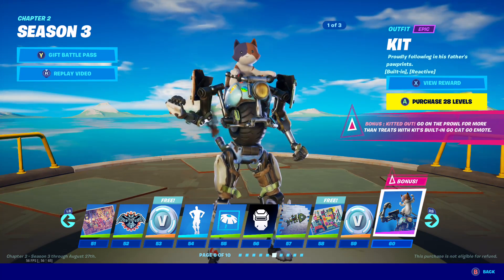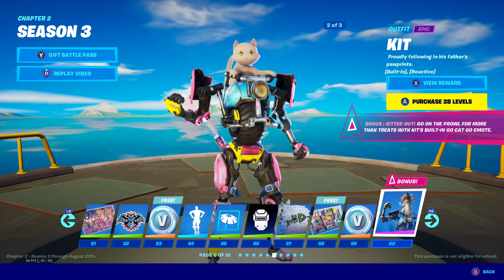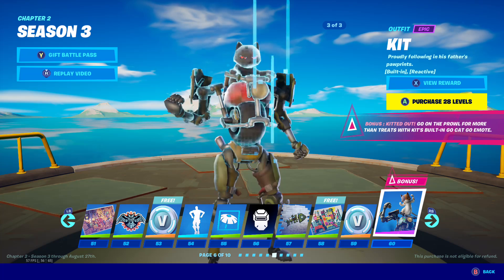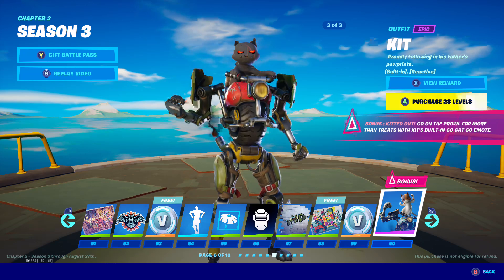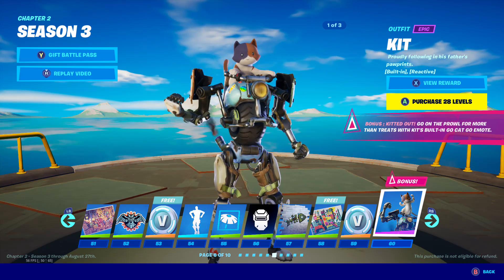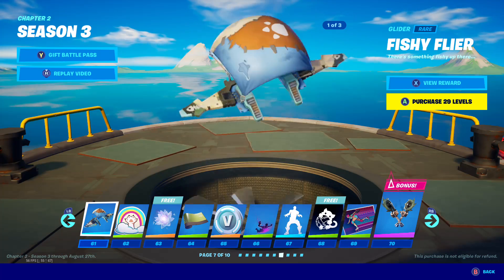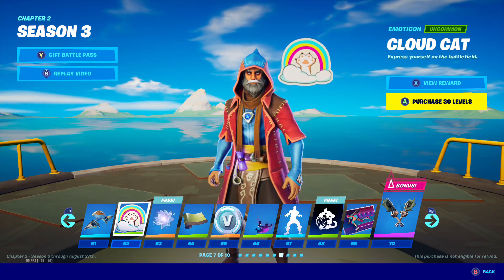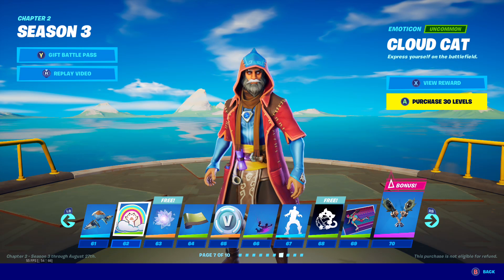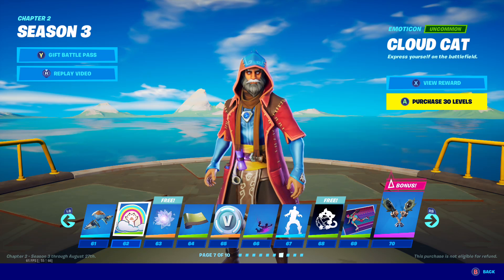Kit comes with three styles — of course we got the Ghost and the Shadow. Amazing, I love it. It's a good skin. I thought it was a back bling or a pet, but who cares? It's a very cool skin. And we got the glider, of course. Those cat items — out of all the things we get, I don't really care about those as much as I thought I would. And we got the Bloom, and the cool amazing wrap. Kitty, and we got the V-Bucks.